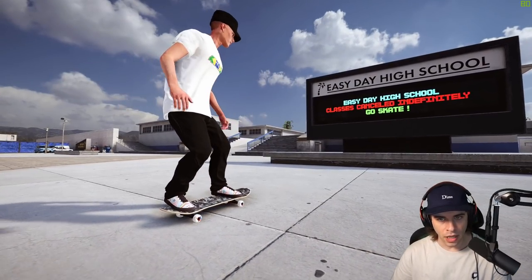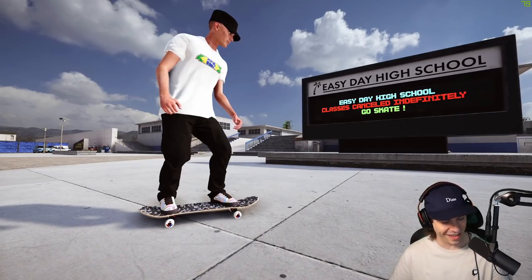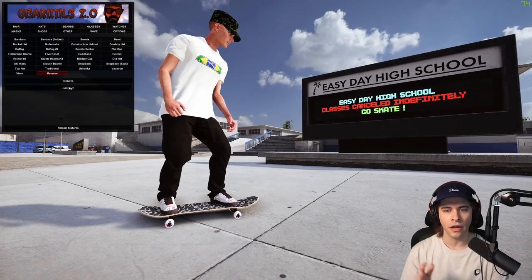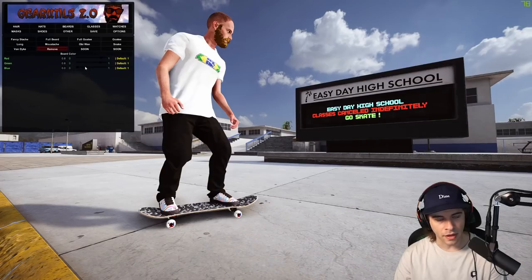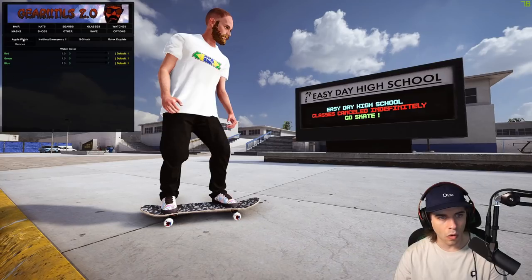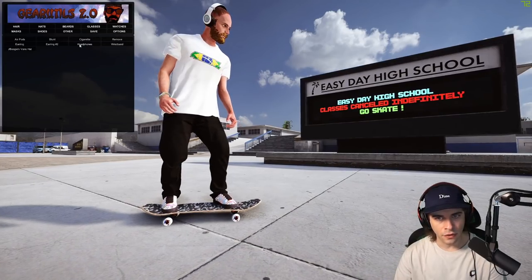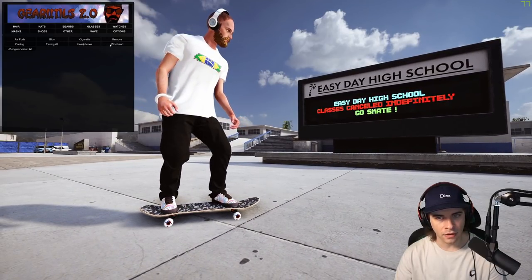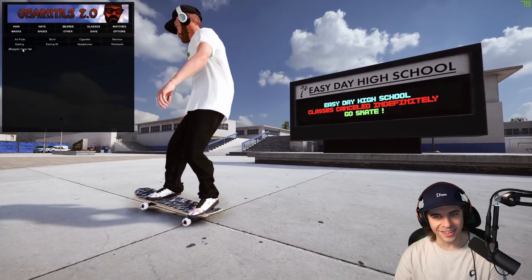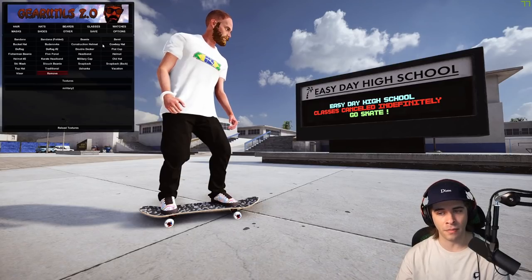After restarting the game, the military cap texture shows up properly. The mod also has beards, glasses like Polo glasses and shades, watches including Apple Watch, G-Shock, and Rolex, headphones, wristbands, and custom branded hats like jboogie's Vans hat. That's how you use the Gear Utilities mod to add custom accessories to your character.